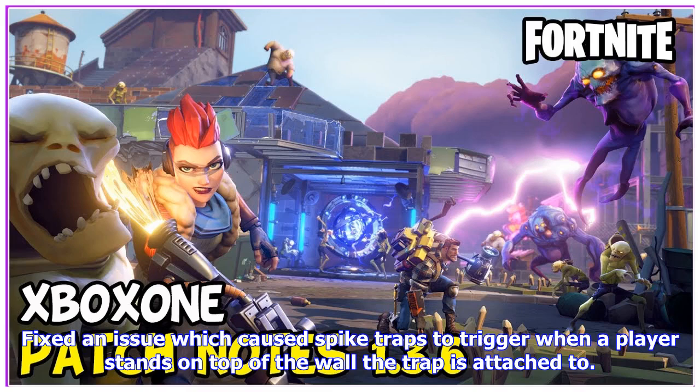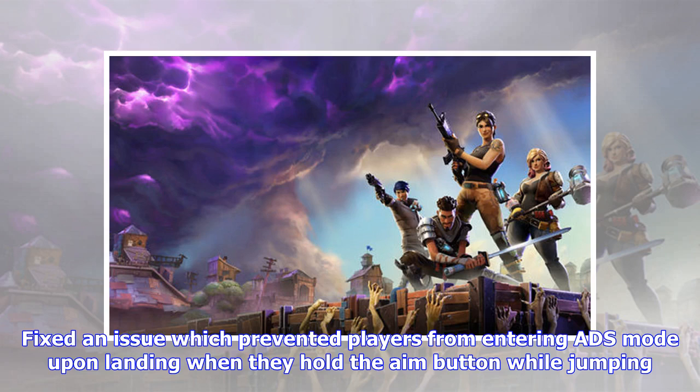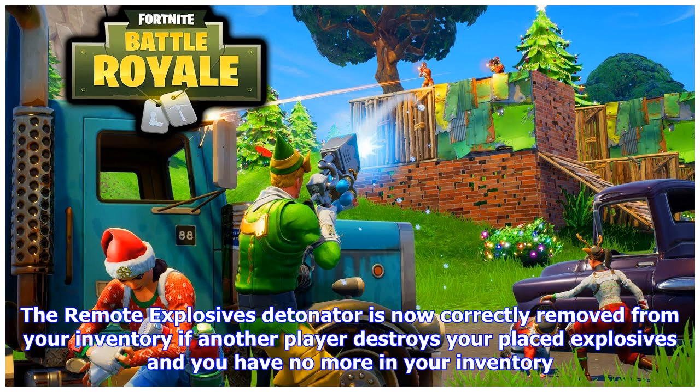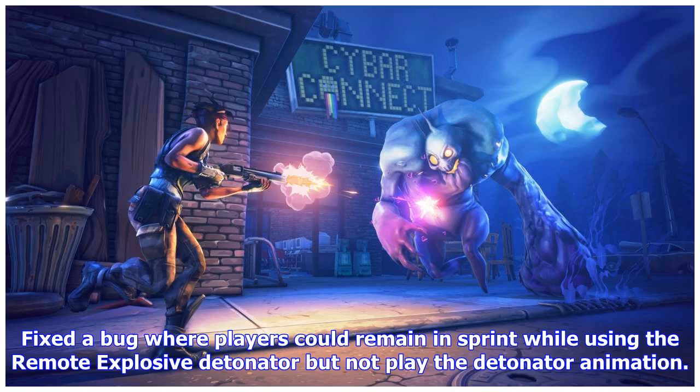Fixed an issue which caused spike traps to trigger when a player stands on top of the wall the trap is attached to. Fixed an issue which prevented players from entering aim mode upon landing when they hold the aim button while jumping. Fixed an issue which caused the hunting rifle to fire inaccurately when crouched or at close range. The remote explosives detonator is now correctly removed from your inventory if another player destroys your placed explosives and you have no more in your inventory. Fixed a bug where players could remain in sprint while using the remote explosive detonator but not play the detonator animation.